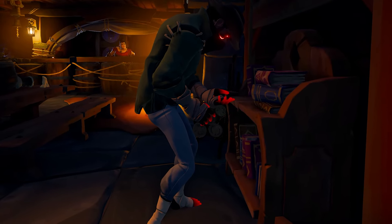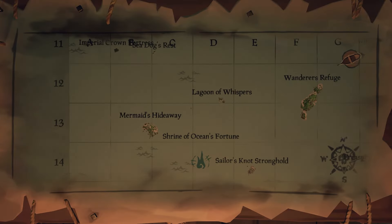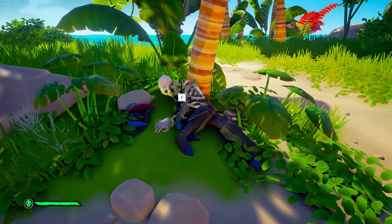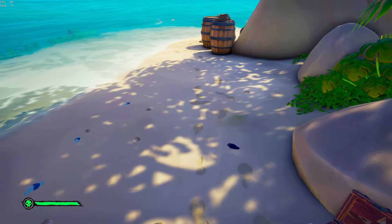So let's get started. The first step for the Fallen Sea Dog Lantern is to travel to Sea Dog's Rest, which is located in the top left of the map. Once you're on Sea Dog's Rest, you want to find DeMarco's corpse — you'll see footsteps going to the left.